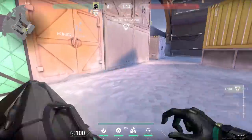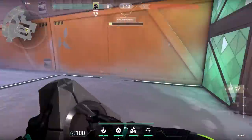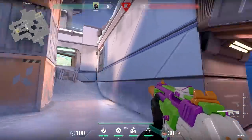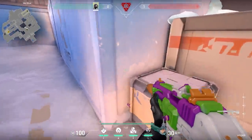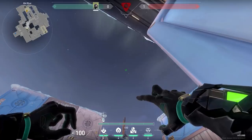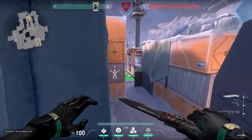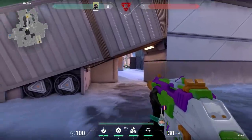On Icebox everybody always plants the bomb over here, but you could also switch things up. When you've got control over site, try to plant the bomb in the alternate position with Viper, then go to middle. From there you've got a beautiful lineup. Hug this box and aim up so that the crosshair of your C ability lines up with the corner of the snow on the container. Then shoot your poison and it will land on the spike. When you don't kill the enemy you could always easily peek the spike from mid.